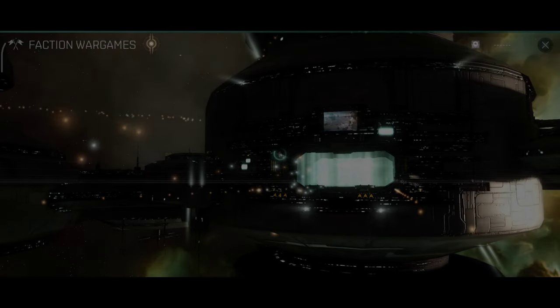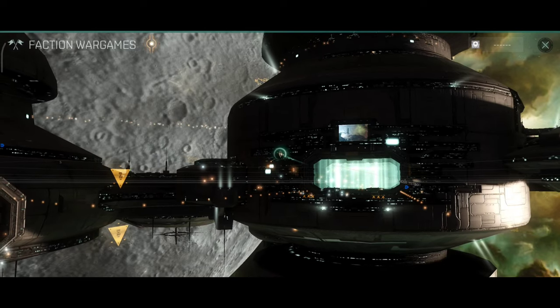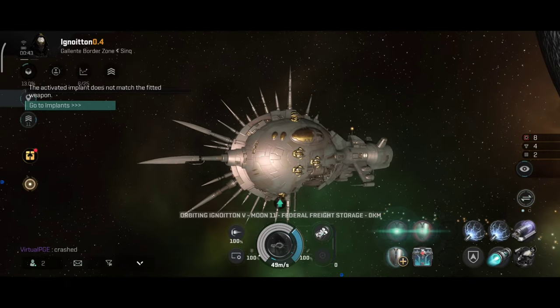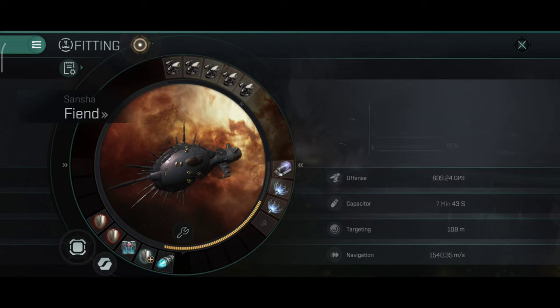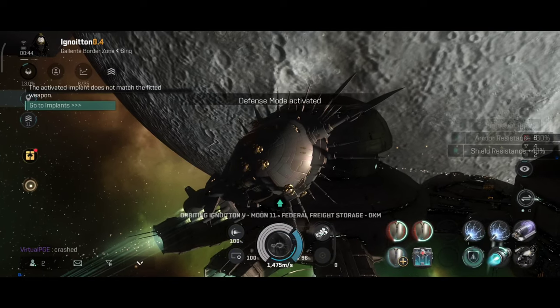Let me undock and show you the active stats of the Fiend. My game decided to glitch out, so let me quickly restart. Much better. Adaptives are on and afterburner is on. Let's take a look at the stats: 609.24 DPS, which is okay. 170,000 hit points, with 82%, 81%, 83%, and 82% resistances. 1.5 km/s is the afterburner speed. Pretty solid.